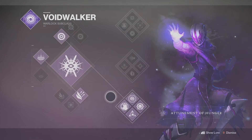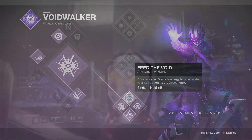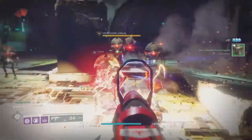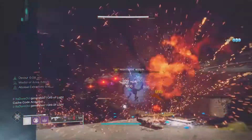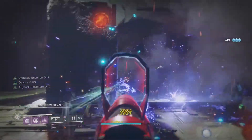You're going to want Bottom Tree Voidwalker which is Attunement of Hunger. The main thing to note on the subclass is the Devour feature, which is triggered by either getting a melee kill or consuming your grenade. Once it's active, every kill gives you full health and replenishes grenade energy, which is pretty good for survivability.